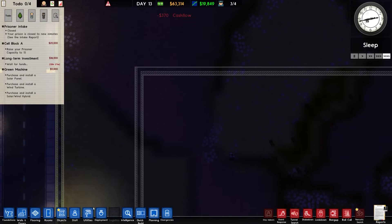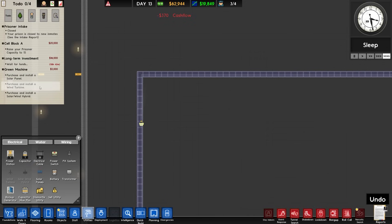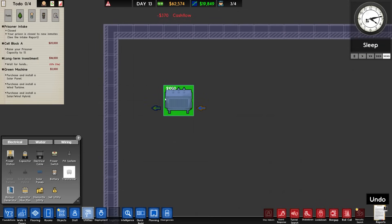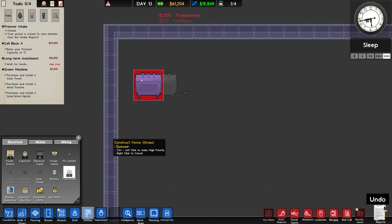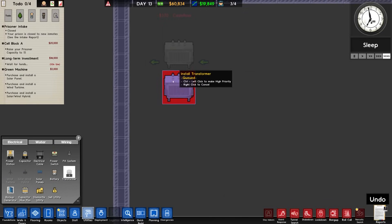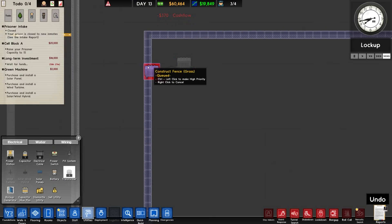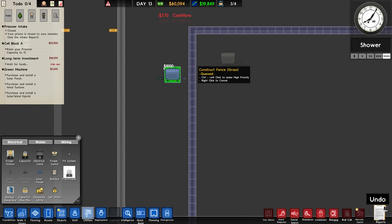Power-wise, we're going to focus on green energy. I've picked up the green machine grant and it needs us to install a solar panel, wind turbine, and wind solar hybrid. Before we do any of that, we need a transformer — it has an innie and an outie, basically you put the green energy stuff in one side and get usable power on the external. We'll place this in here and next to that we'll have a set of batteries. Wait, is placing that there going to cause a problem? I'm going to move it back a bit — if this becomes a perimeter wall, we can't go through it with utilities.